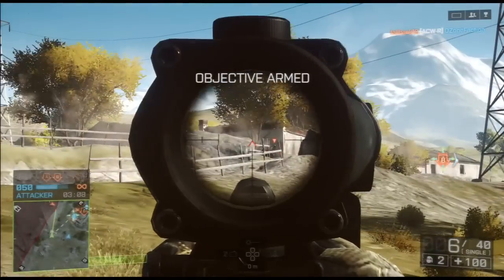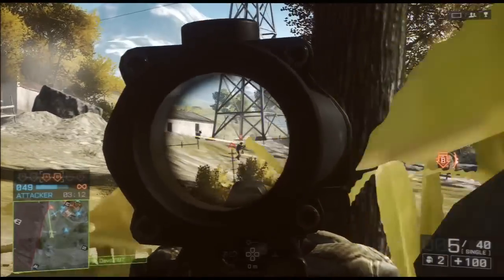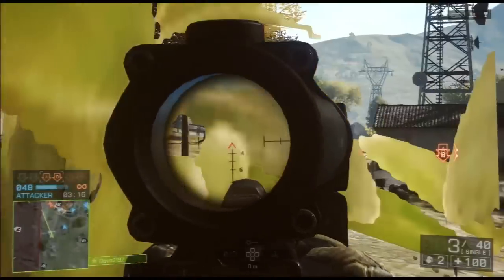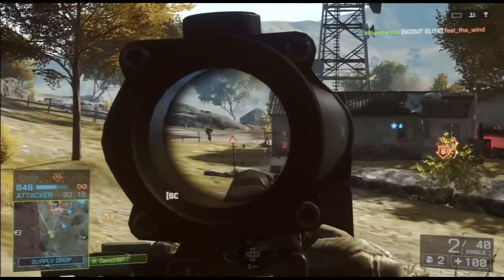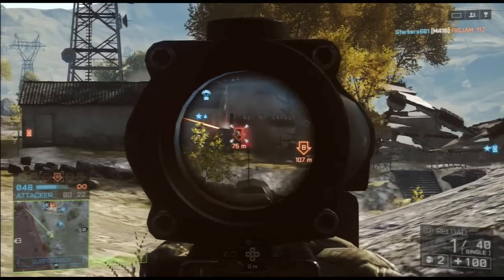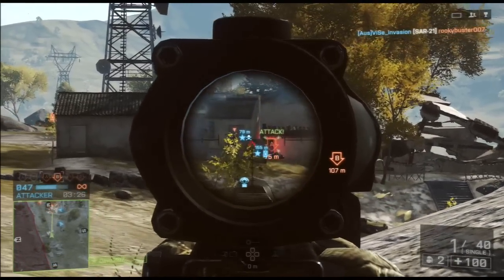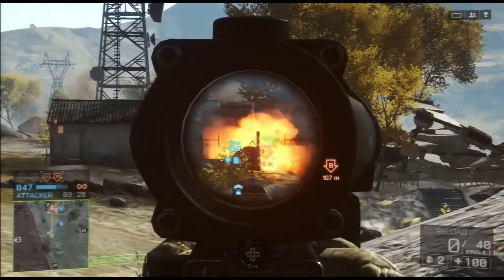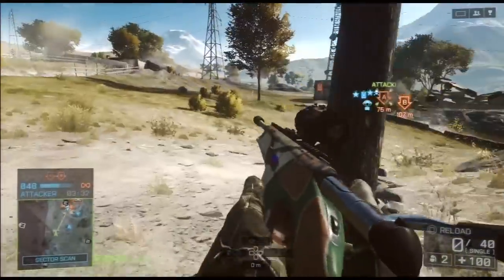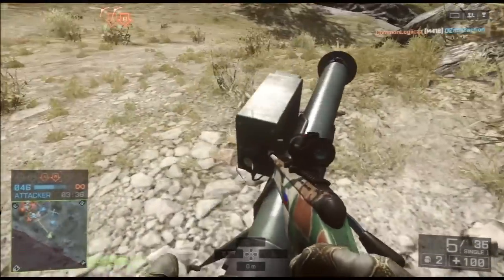Like all of the other bolt action snipers, the Scout Elite's damage model starts at 100 damage. This is going to drop off at about 12.5 metres, and unfortunately by the time it gets out to its minimum damage at 110 metres, it's only doing 36.6 damage. This also isn't helped by the fact that it has a slightly higher bullet drop and only a 6 round bullet capacity. What this means is that the Scout Elite is a great rifle for anything under about 70 or 80 metres, but it's not something that you want to take on targets beyond that range with.